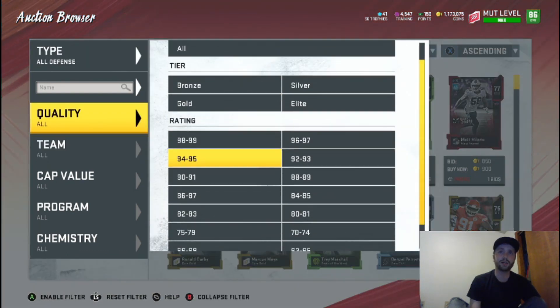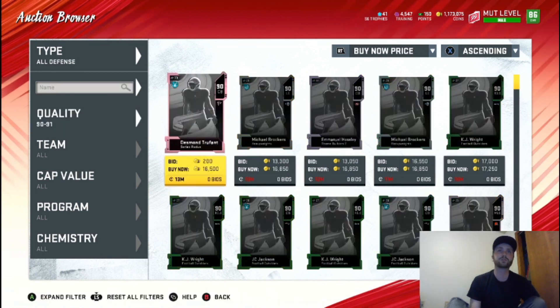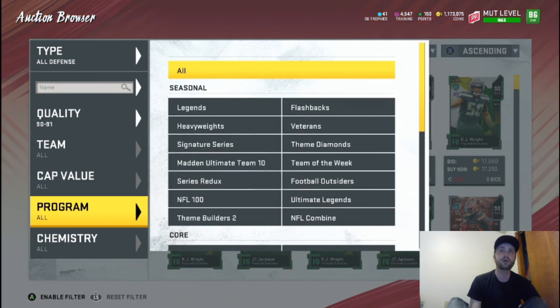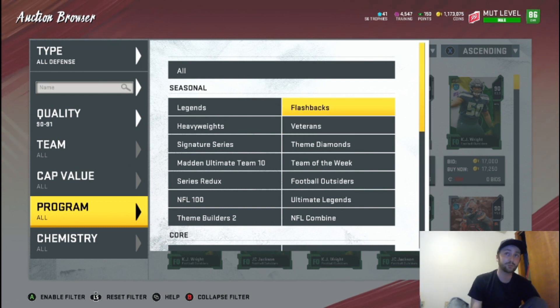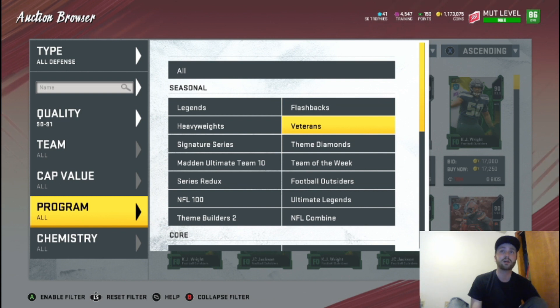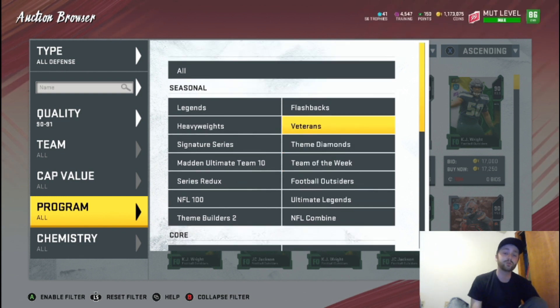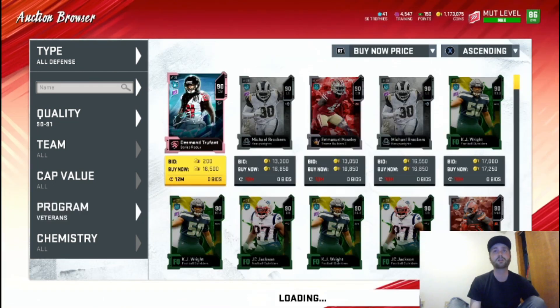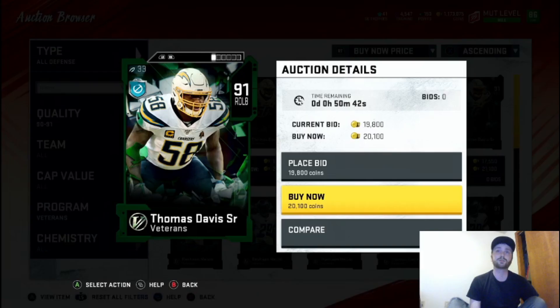For quality, you want to be 90-91 obviously, and for programs there are quite a few you can filter through that will help you. The ones I've had the most success with are Flashbacks, Veterans, and Football Outsiders. Those three I would highly suggest if you're going to do this. I'm going to check out Veterans — this one's 20k, I'm just going to go for it.